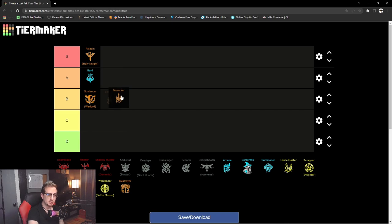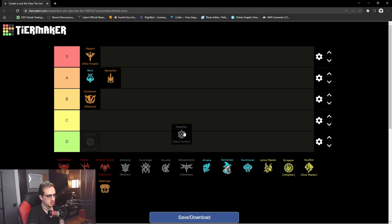The Berserker kit can be straightforward but there are some niche combos to watch out for. When it comes to rankings, I'm putting the Berserker in A tier — the kit is quite easy to learn but in PvP you get punished really easily if you don't know what you're doing.